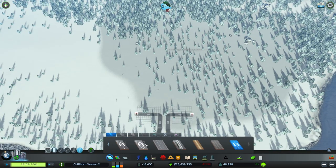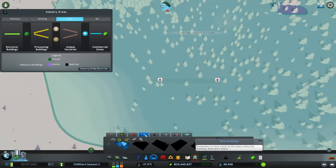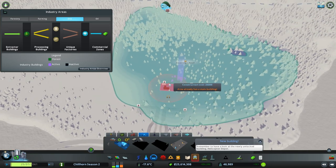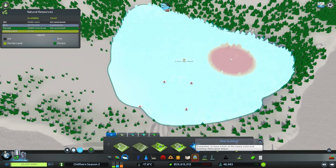So naturally, because of the way the industries work, we're going to grab this road, place it down here just so that we can go into our ore tab here. Grab our ore main building and unlock that. So what that's going to do is unlock our small ore mine, our sand storage, and our ore grinding mill, which we'll want to lay down next. Looks like we missed a little spot over here — let me get that.